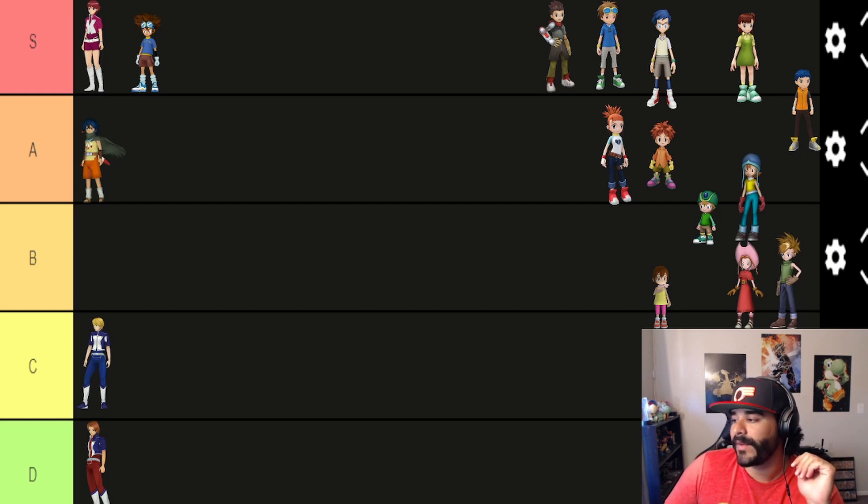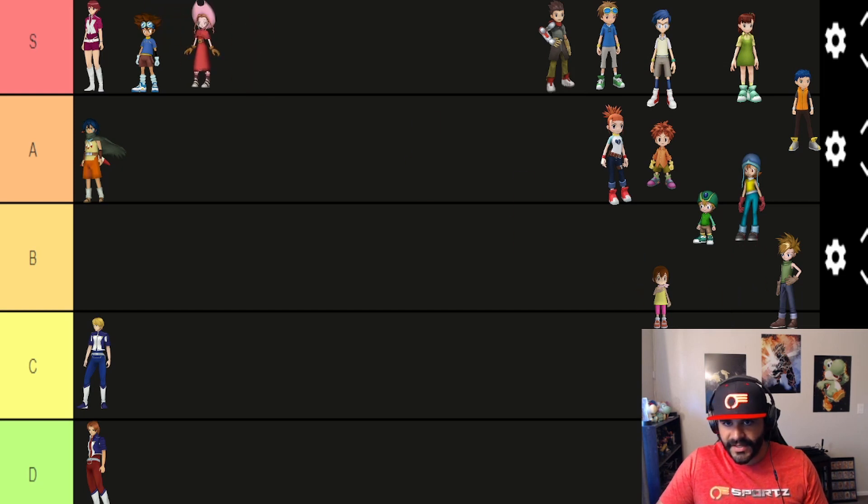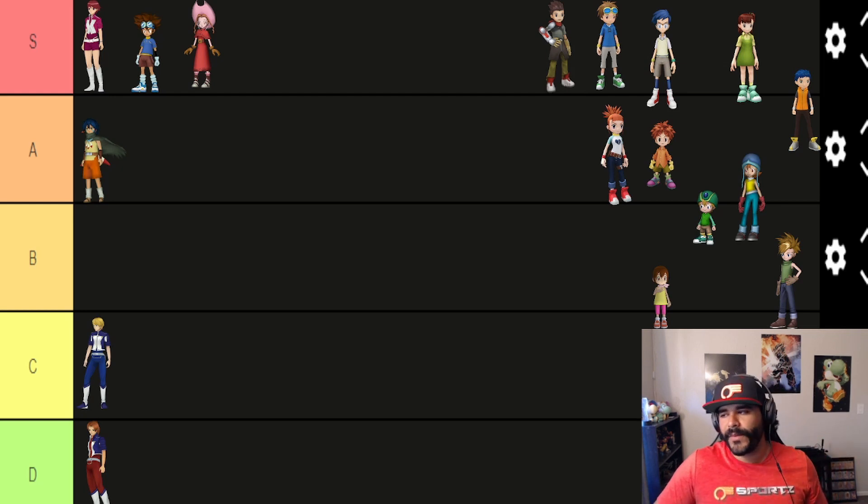Moving on, we've got Mimi. Mimi has a great ability — recovering everybody's HP by 40%. I think this is actually very good depending on which dungeon you're going into. This is easily another S tier. Healing is clutch in this game, very needed, and if you can do 40% to everybody in the party, that is an absolutely insane ability.